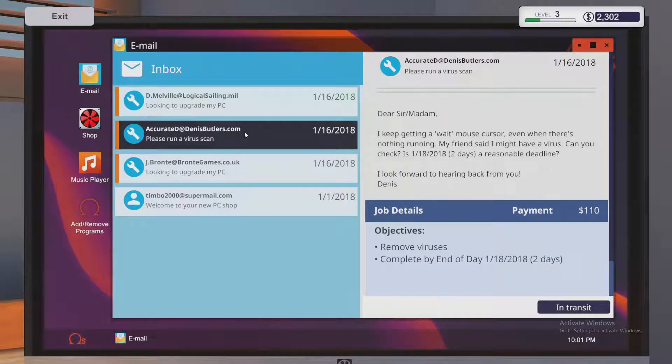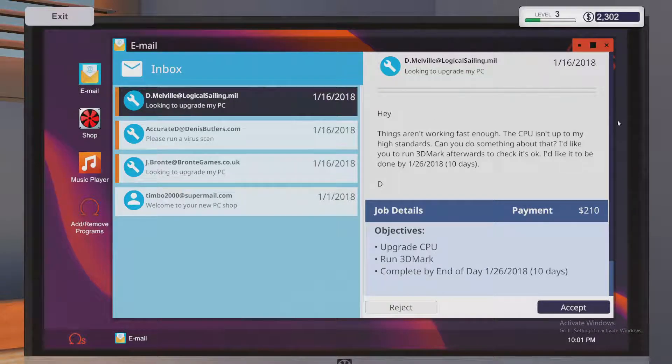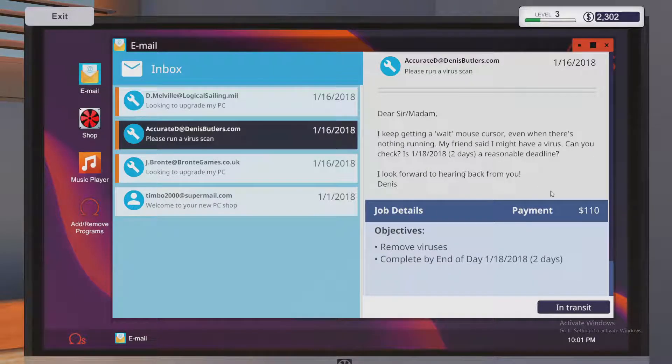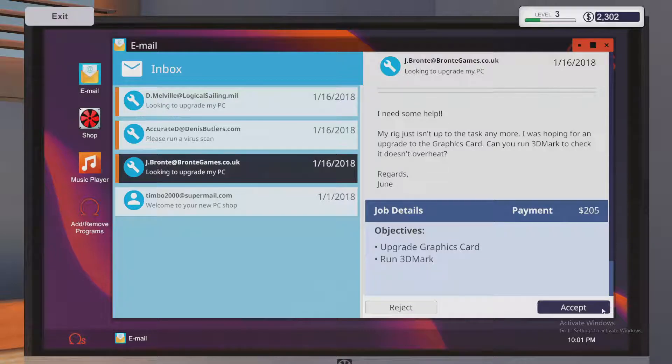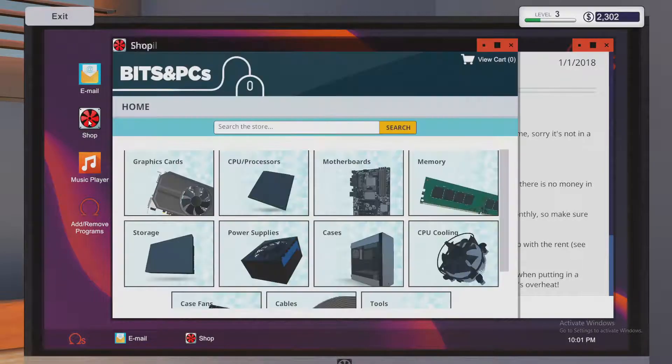Below that is 'upgrade graphics card and run 3DMark.' Each one of these has a price associated with it — and it does include the part price, which is interesting. So if you want to go ahead and accept all three, we should be able to. Click each one — they show 'in transit.' The last email is about the shop itself; you inherited it from your uncle or something like that. On the left there's an icon for the shop.